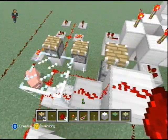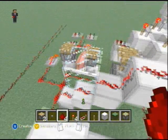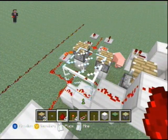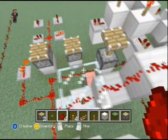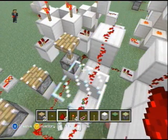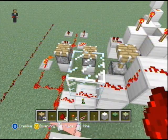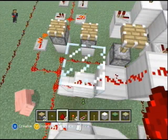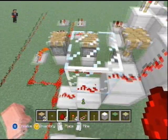Now, a transparent block like this glass here — and there are other transparent blocks, such as ice, slabs, stairs, a whole bunch of other things I can't think of right now, I believe fences — anyways, there's a lot. In terms of redstone, these are pretty much just treated like air, like this is more or less not here.